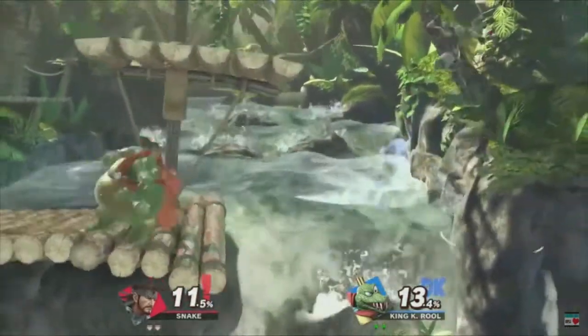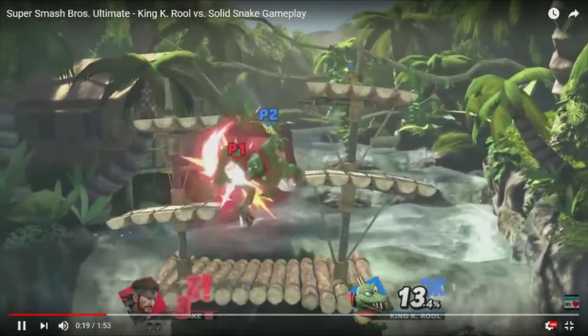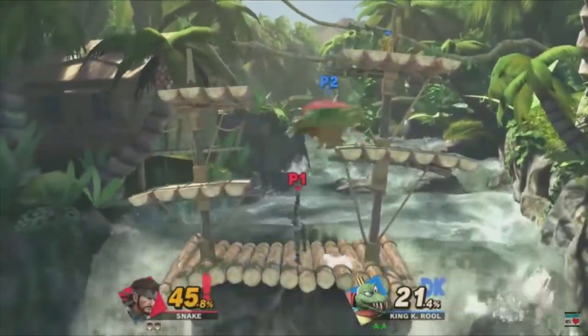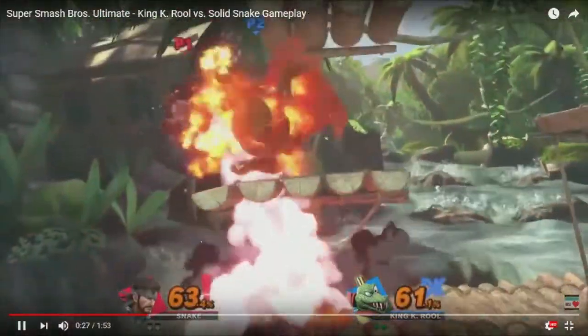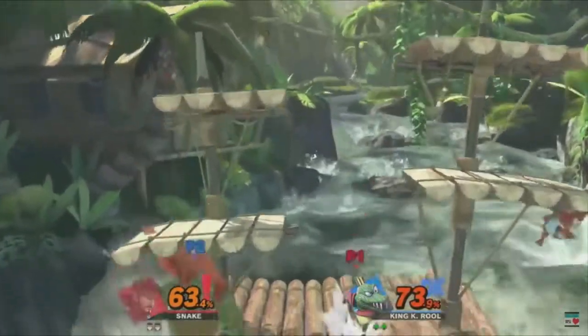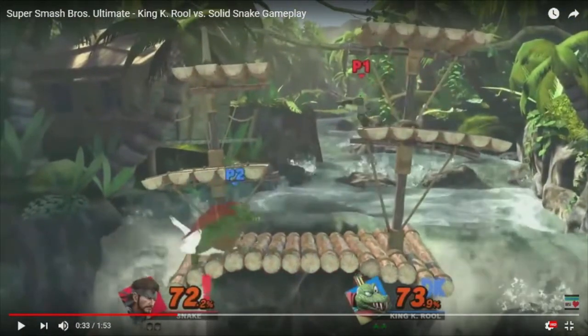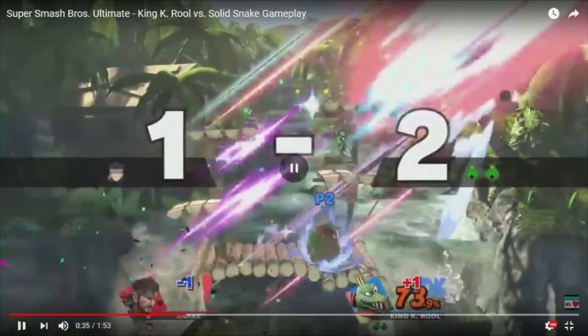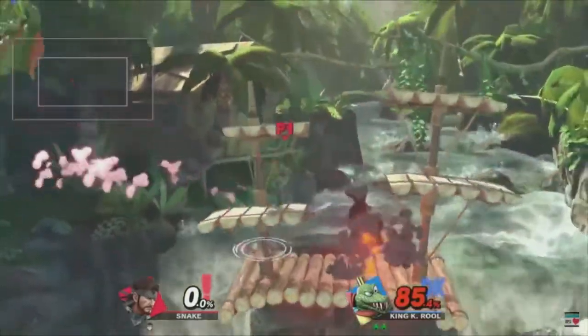Alright, next thing we see — that's his back throw right there. It goes across the room, that's pretty good. And here's the interesting part — he threw the crown, but Snake just picked it up. As you can see, it's actually an item that he can throw. So that's pretty cool. And now — Snake hits back the cannon shot, then K. Rool shoots it out upwards. He doesn't shoot it straight, he shoots it upwards. Look at this — the enemy got launched right into the cannonball! How sick is that? So the musket and crown both have a lot more uses than we first thought, which is really nice to see.